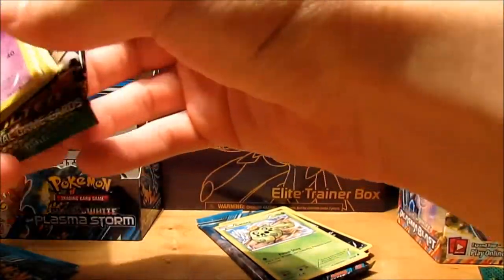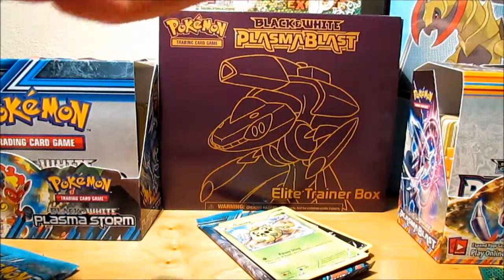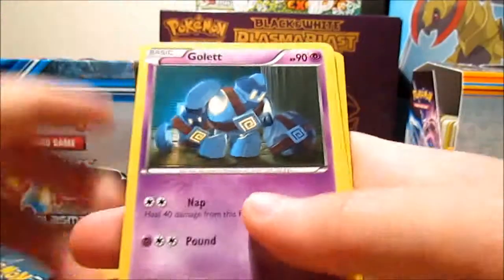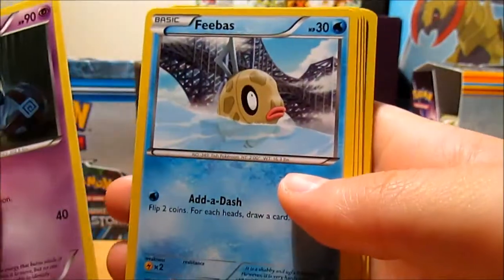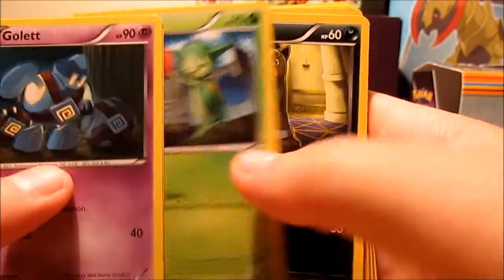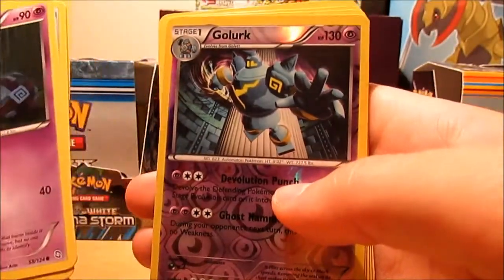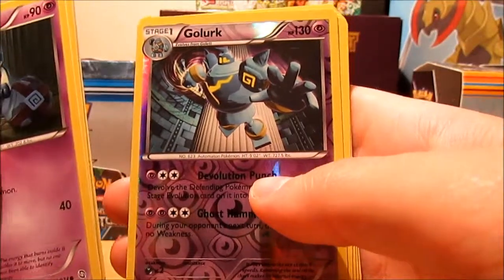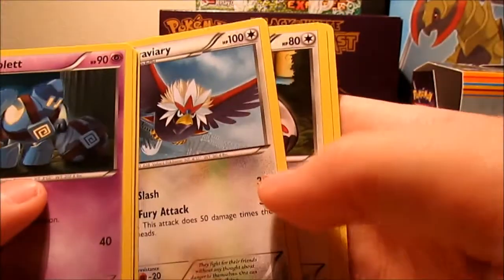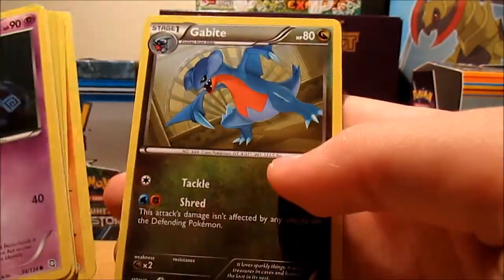My girlfriend was so nice to open this Dragons Exalted for me. So we got a Golett here, Feebas — that thing's annoying as heck to get in the game — Roselia, Houndour, Spheal, Reverse Holo, Golurk, and my rare is a Braviary. Man, I'm getting gypped. Vigoroth, a Sawk, and a Gabite.